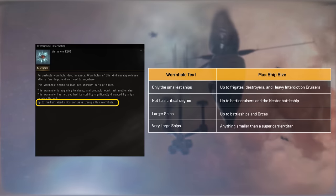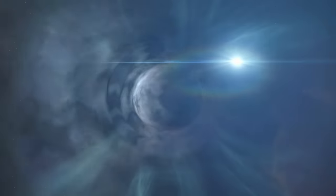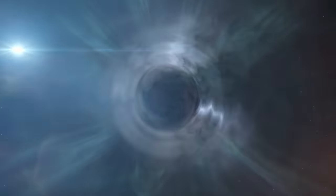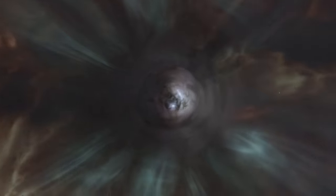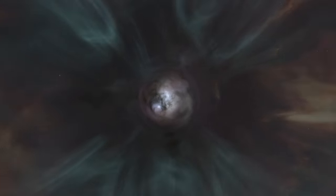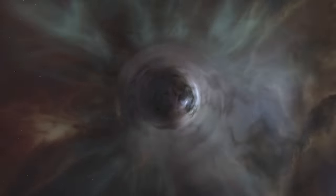Collapsing a wormhole by passing ships through it is commonly referred to as rolling. The visual appearance of the wormhole can give you additional clues as to its nature. In the centre of a wormhole, you can glimpse the sky on the other side. This can allow you to identify the specific class of wormhole system that you're looking at.